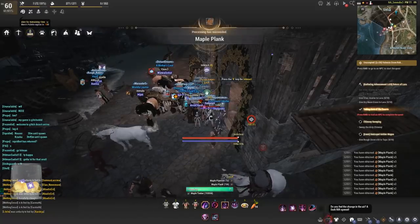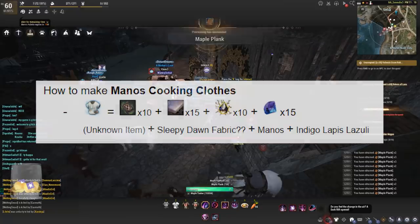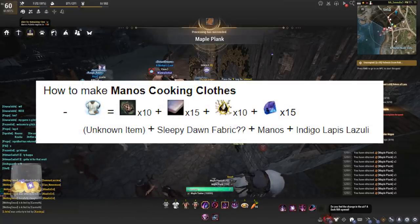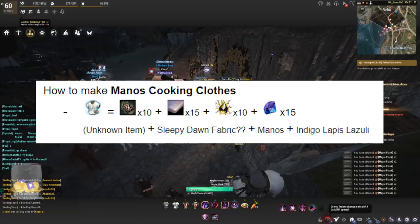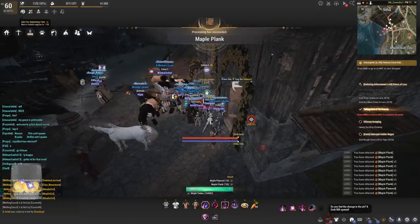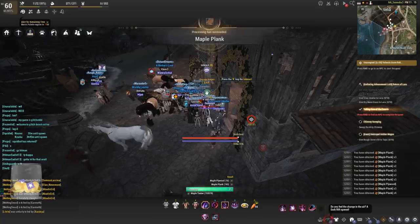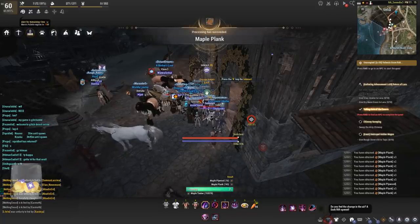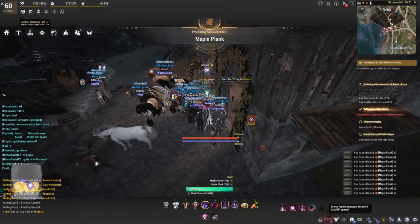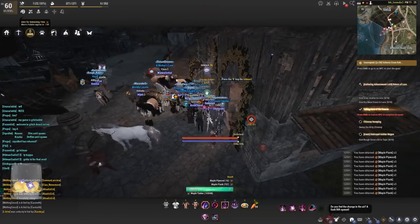Now let's move on to the cooking clothes. The cooking clothes will require sleepy dawn fabric, indigo lapis lazuli, and then an unknown item — I'm not sure what it is. If anyone knows what that unknown item is for crafting cooking clothes, let me know in the comment section down below. What we do know is that it is confirmed to be another daily quest in Heidel.